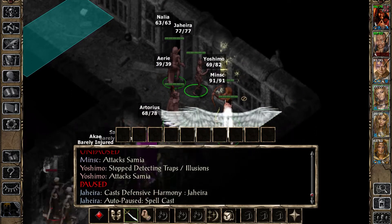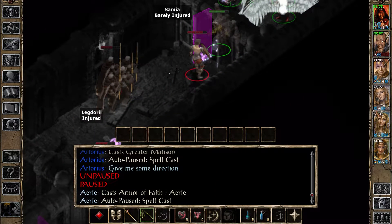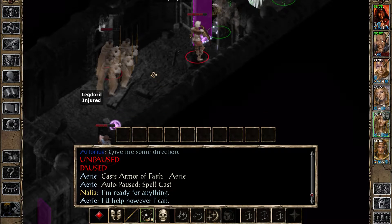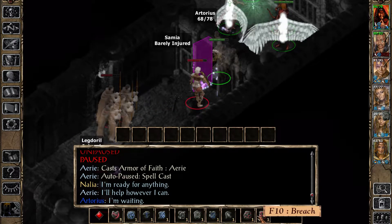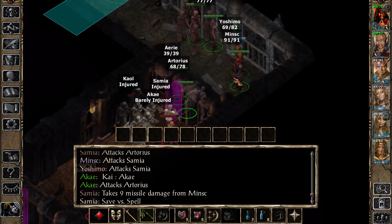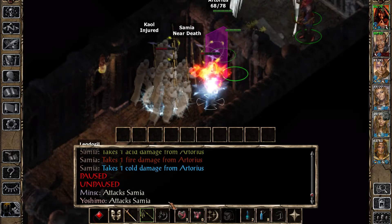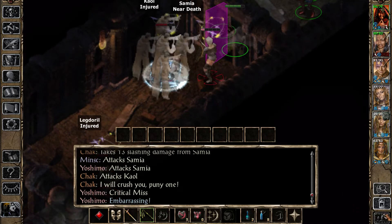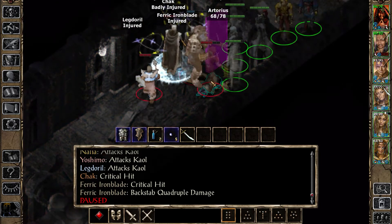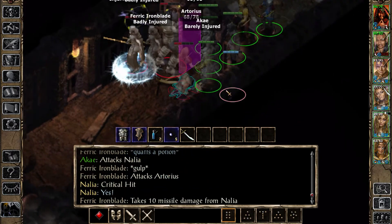I'll help however I can. Aerie, give me that remove magic. Artorias, give me a chaos. Good job there, Yoshimo! Did that work? Did I get any of them? Nice hits - oh yeah, they are confused. Wonderful. Kill the mage! Or not - kill this one. Finish, finish them off!